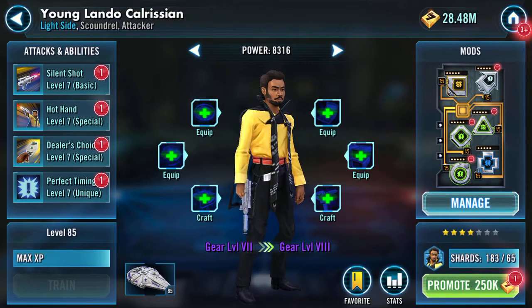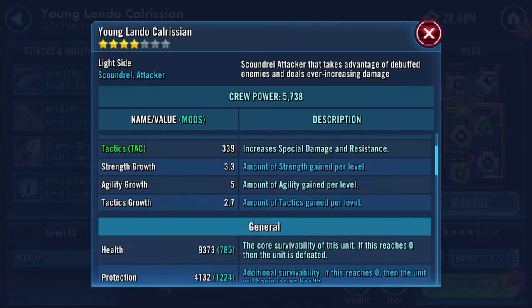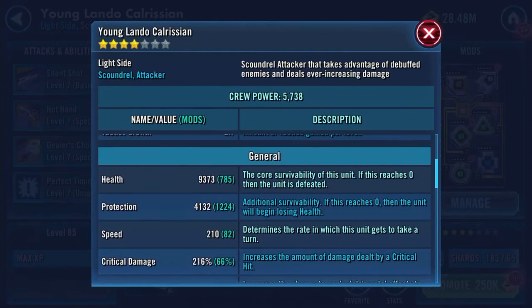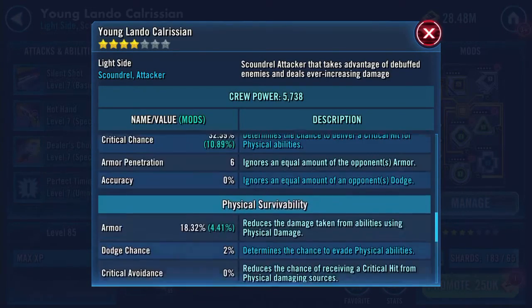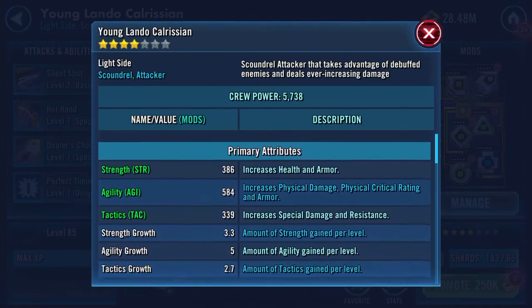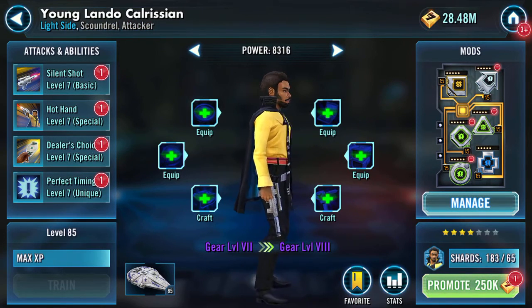Hello Galaxy Heroes! Young Lando Calrissian — I've been working on him a bit. We're about to go into a Territory War and I might use him. I'm gonna use it as an excuse to bump up my GP anyway.